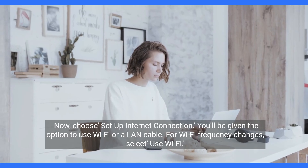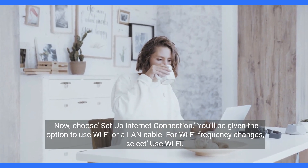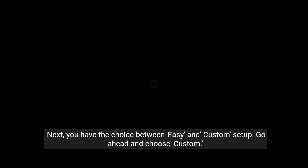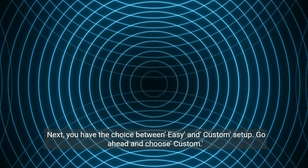Now choose Setup Internet Connection. You'll be given the option to use Wi-Fi or a LAN cable. For Wi-Fi frequency changes, select Use Wi-Fi. Next, you have the choice between Easy and Custom Setup — go ahead and choose Custom.